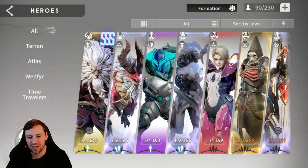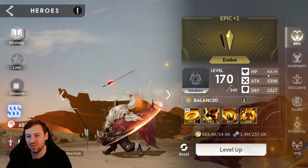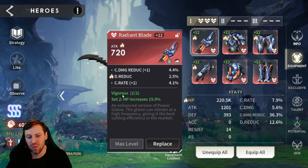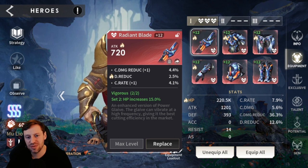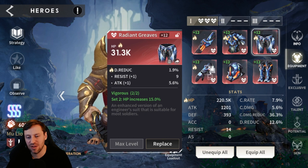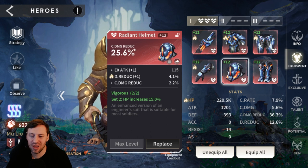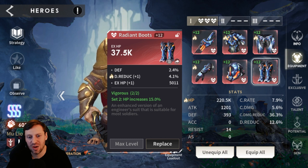Starting off with Leo. He's only epic plus one so I've only evolved him twice. For gear we've gone triple Vigorous, and again this is all from just farming the Dita Caves. We're looking for damage reduction and HP. HP percentage gloves, the helmet would ideally be HP percentage but crit damage reduction is fine, damage reduction is preferable, and then flat HP on the boots.